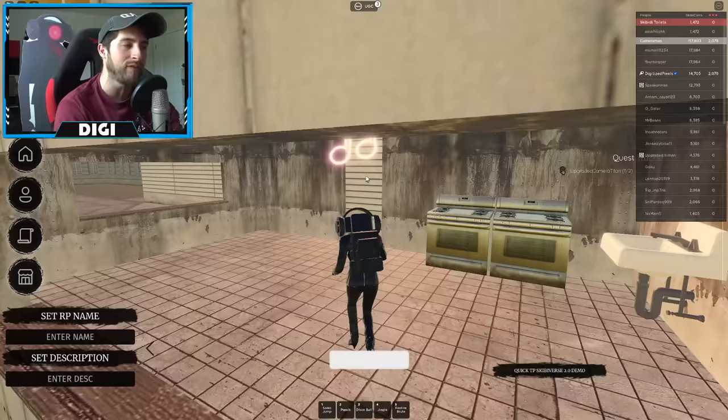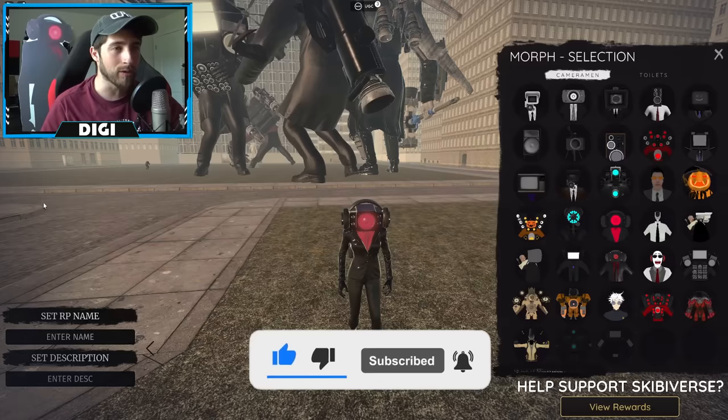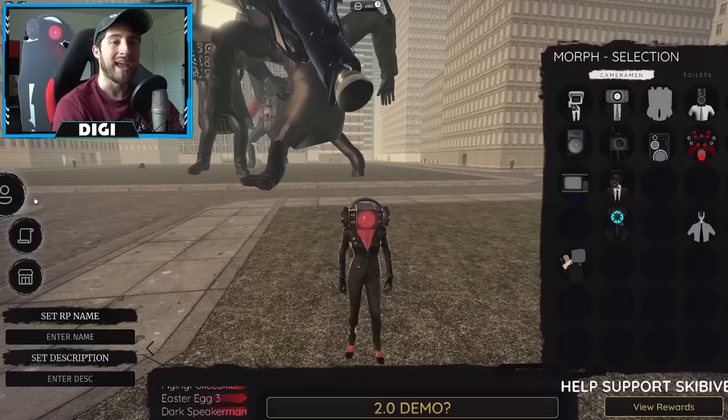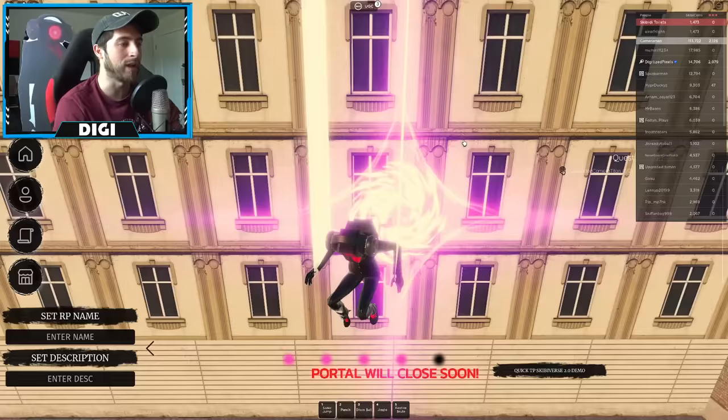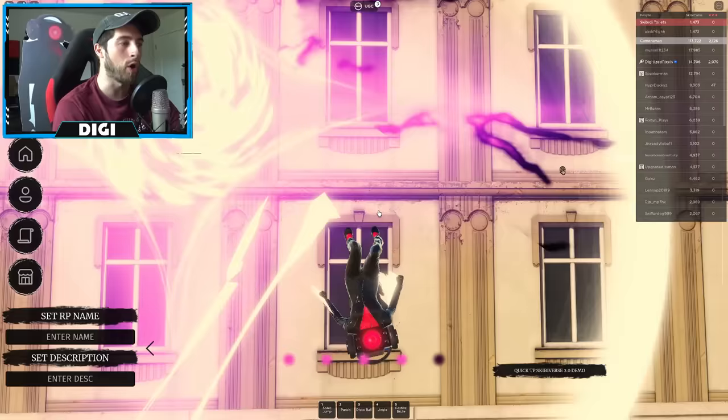If you open up your quest you're going to see that there is no upgraded Titan TV Man. You actually need to go to SkibbyVerse 2.0 Demo, and in order to get there you need the demo quest completed. Here is the portal, or you can quick teleport for five Robux — they actually lowered it down.